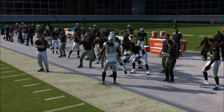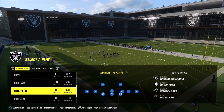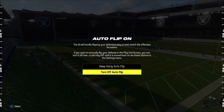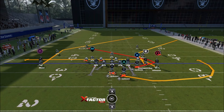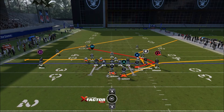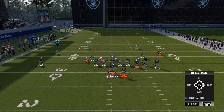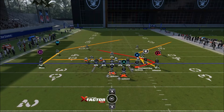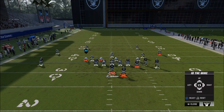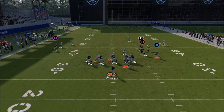Let's switch to dime and run this dime blitz three — another very common blitz with heat on the left side. You can press left trigger, press X to ID the mic, and ID the outside cornerback. That helps the offensive line focus on the left side. You can also keep your running back in to block. ID the mic to the outside and that will help pick up this outside blitz — it picked it up really well.